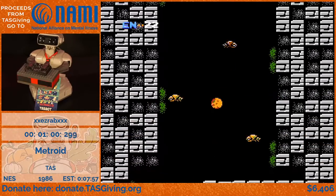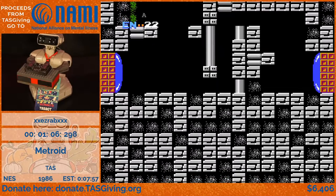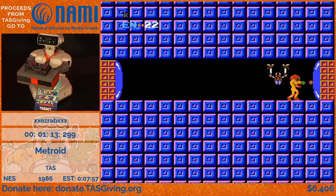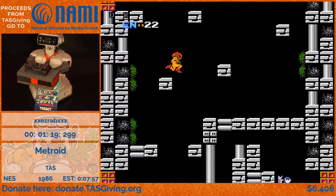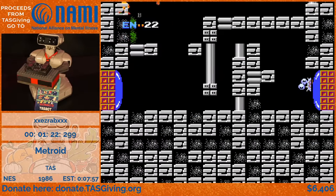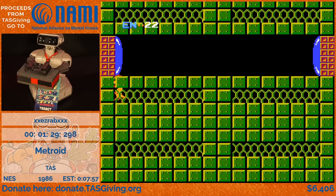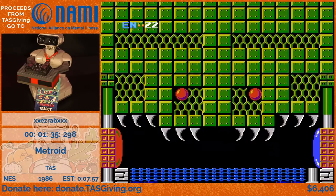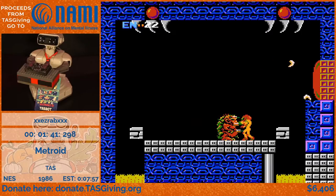Now we are falling all the way down here, which sets up for another door glitch. We go all the way back up through here — you can see we are going the wrong way, clipping through, doing another screen wrap, then keep falling. We do another door glitch, keep screen-wrapping, going down, morphing, going up the wall, and clip into that door just a little bit so we don't have to break it open to get the crate.